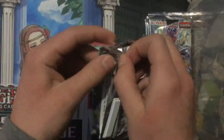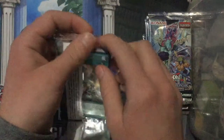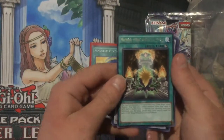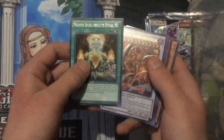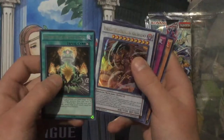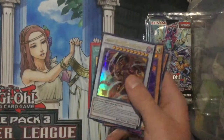Moving on to our second pack — you would think out of 10 packs we might be able to pull a secret rare hopefully. So we got Machine Angel Absolute Ritual and hey, look at that — ultra rare! Oh my god, Tyrant Red Dragon Archfiend! Yes! Oh my god, it's so beautiful!